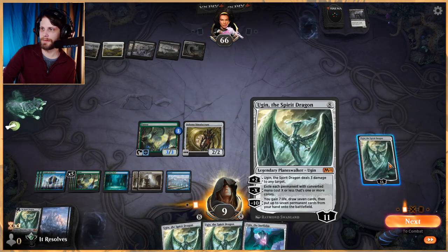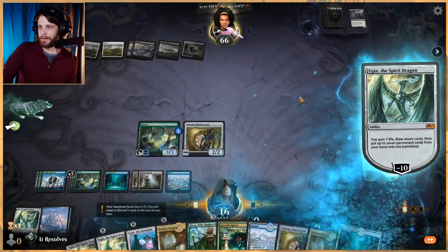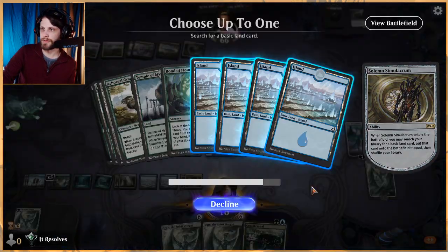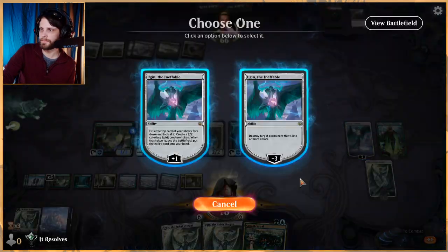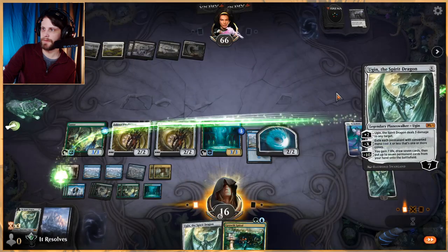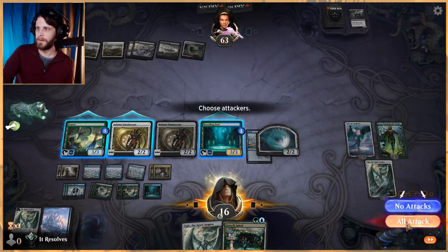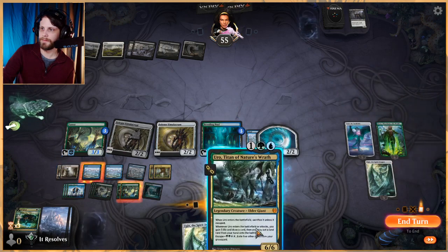We do have to make sure that card never sticks on the field — especially in tandem with Revenge, that's very very good. I'm more than happy to start ultimating Ugin so let's go ahead and do that. One, two, three, four, five, six, seven — we'll enter that tapped, that's perfectly fine. Let's hasten this clock up a little bit. At this point there's really no reason not to. We'll play Arboreal Grazer, hit them and attack in, play another Grazer.